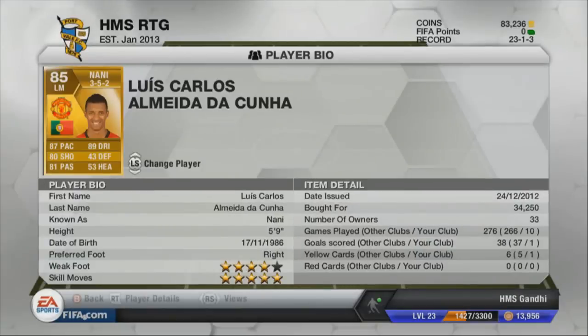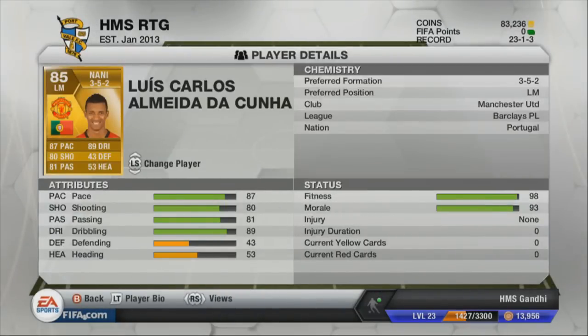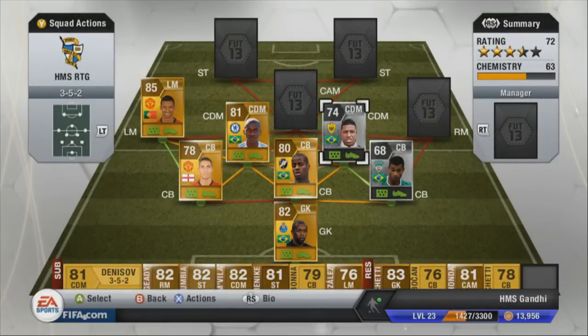At left mid we've got Nani. I've heard a lot of good things about him and he didn't get involved that much. I'm not a big fan of left mids and right mids — they just don't seem to get involved enough. I think it's better to use a left forward or right forward instead. But he did the skills, he was a good player. He scored a goal and at around 35k he's a decent price for a 5-star skiller in the Premier League.